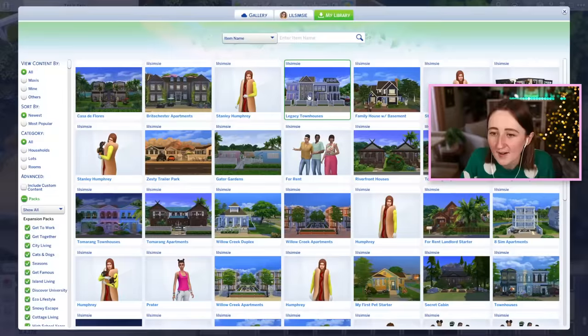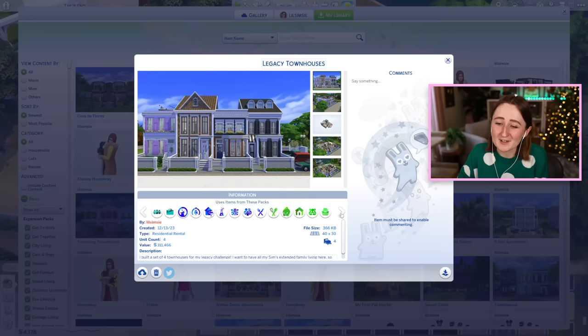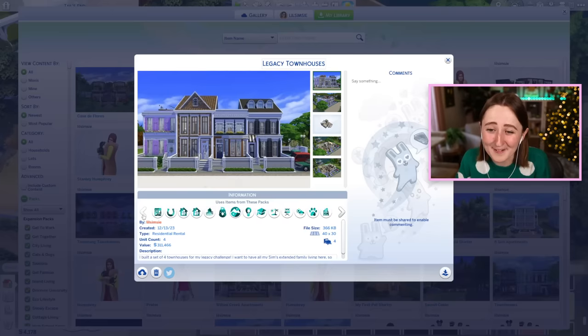That is the entire build. On the gallery it's called Legacy Townhouses, it costs about 311,000 simoleons, and unsurprisingly uses basically every pack. I built this for me, so I'm sorry — but also not really that sorry.